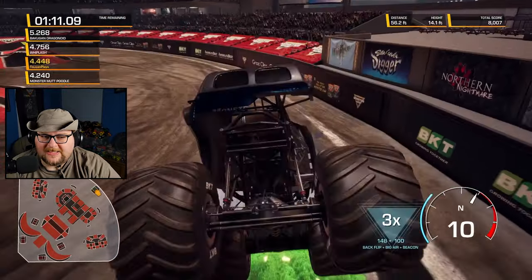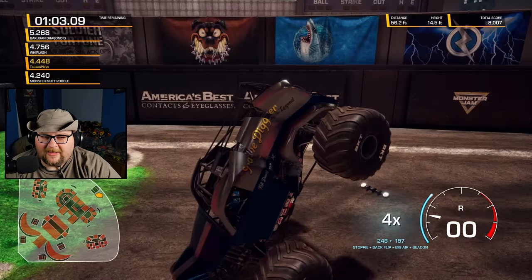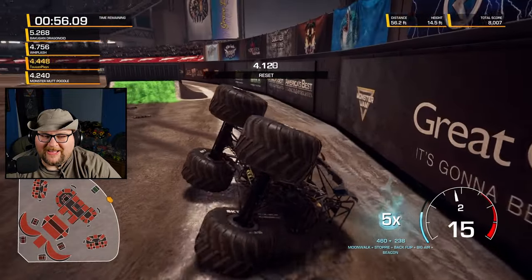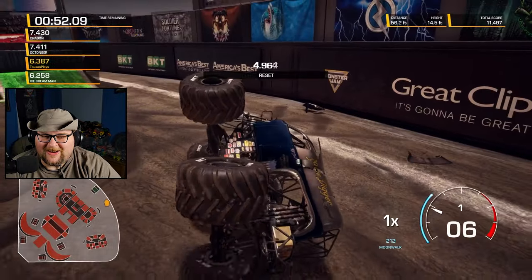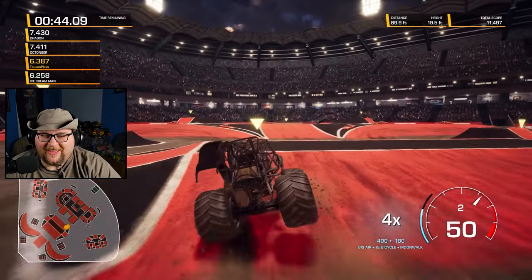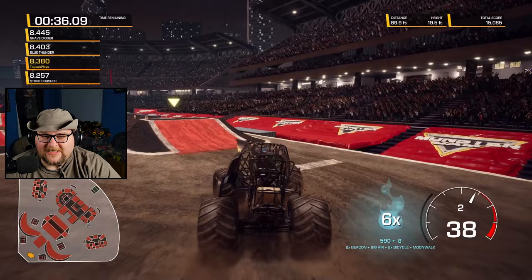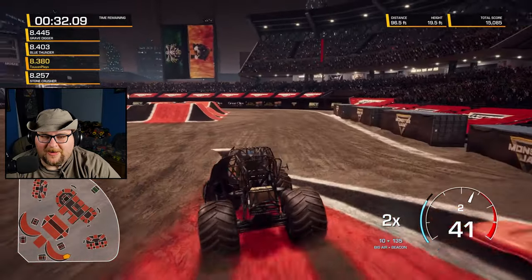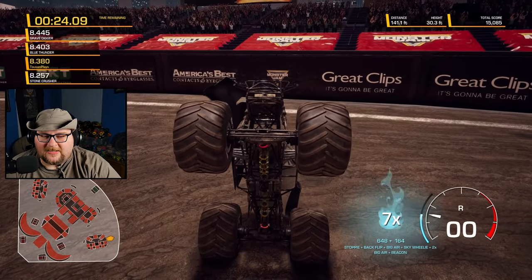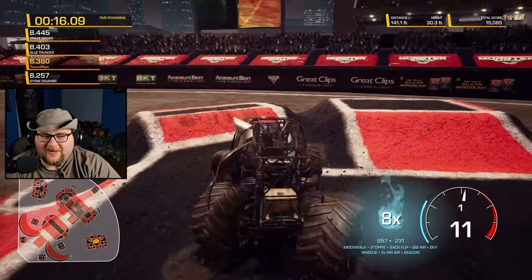Let's come around the other side, hit this side for a nice beacon. Backflip! Save it — now we're talking. They were going to count me as out of bounds. We're going to start our next combo with a moonwalk and a bicycle times two, apparently. The AI judges in this game are so strange. Now we're going to hit the racing jammer — nice big air right off it. Let's get a backflip off this one, and bounce up into a nice little stoppie. Right back up onto the pod. Very cool.